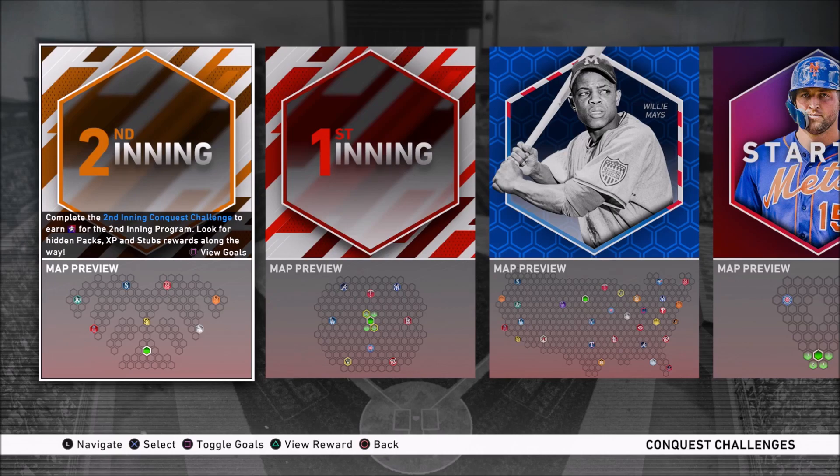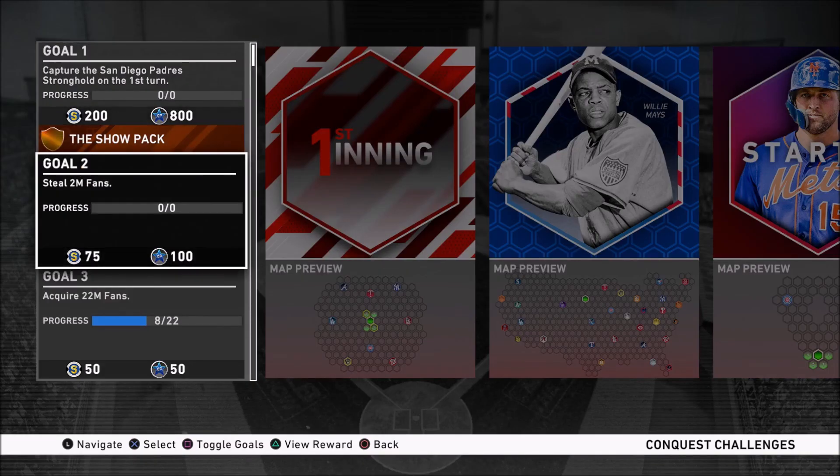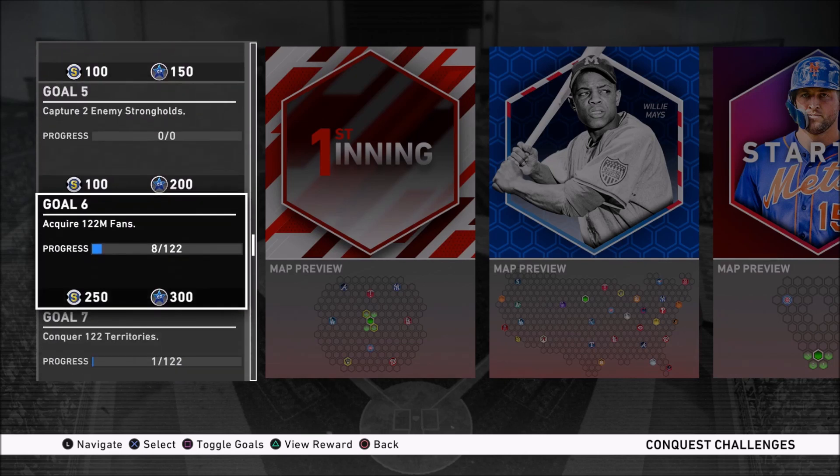The most important thing with any conquest map is to look at the missions, because you don't want to complete it and not get the program stars or do all of the objectives necessary. We have to steal 2 million fans, and we need to capture the San Diego Padres stronghold on the first turn. There is a turn requirement.